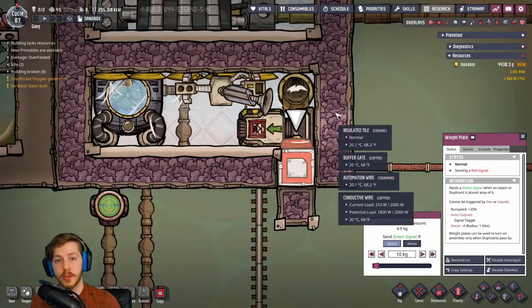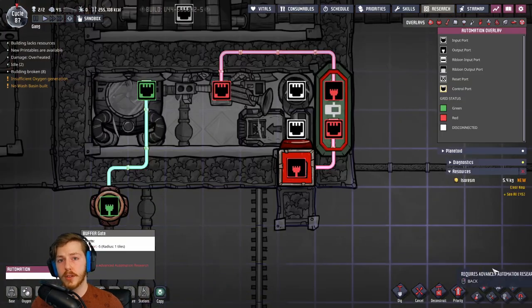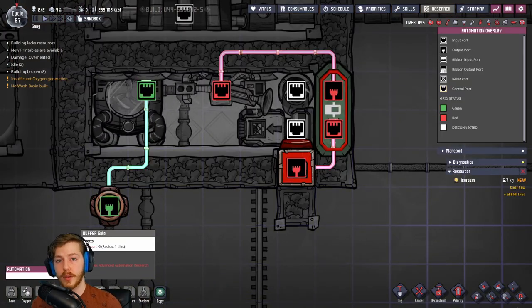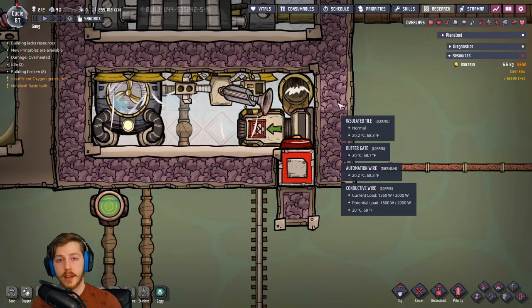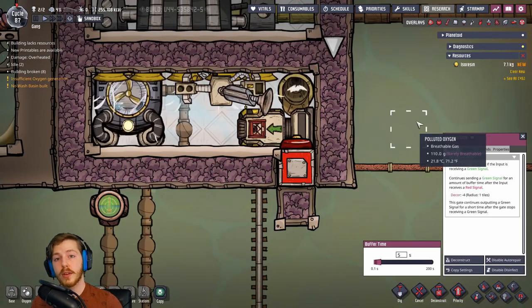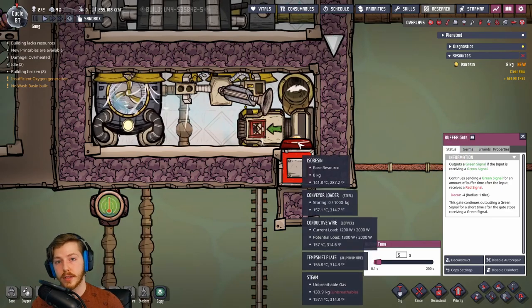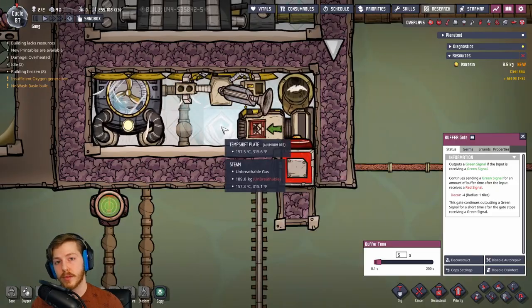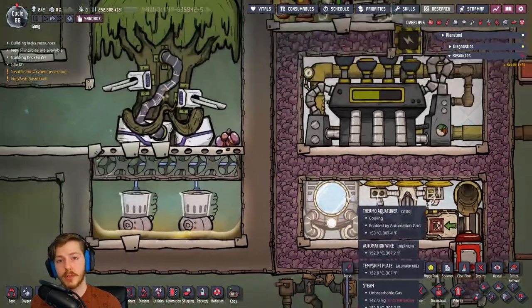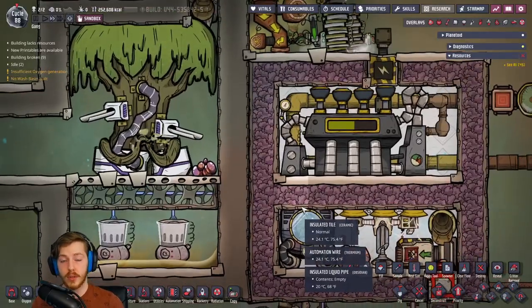You could just have an autosweeper pick it up as soon as it turns into isoresin, but I would recommend using a weight plate so that you can set a limit to where the autosweeper turns on and you're not wasting excess electricity. I have the weight plate set to 10kg with a 7-second buffer gate, so the autosweeper will turn on for a little bit and should have enough time to sweep up all of that isoresin. If it doesn't, go ahead and increase your buffer gate time so it has a chance to sweep up everything.